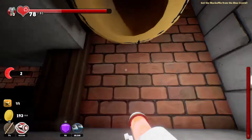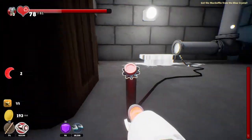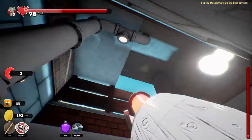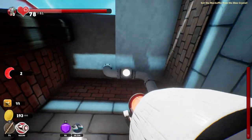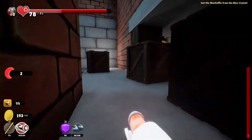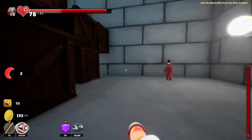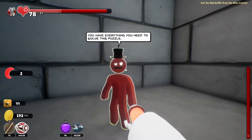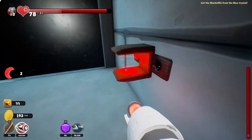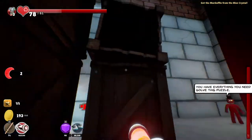Okay, interesting — what is this? We can paint stuff red, but not any other color at all. The game says I have everything I need to solve this puzzle. I do — I just need the card. Oh, there's the card!